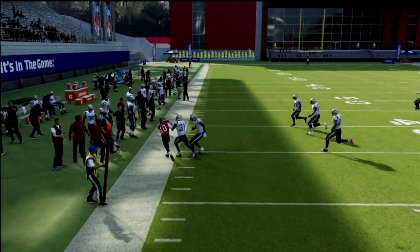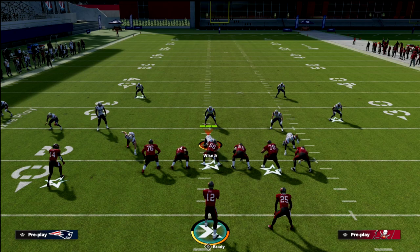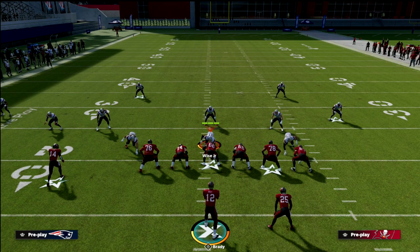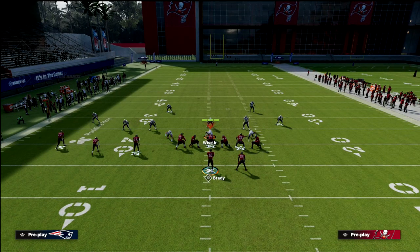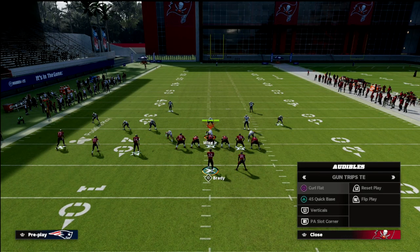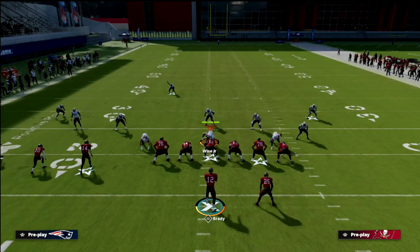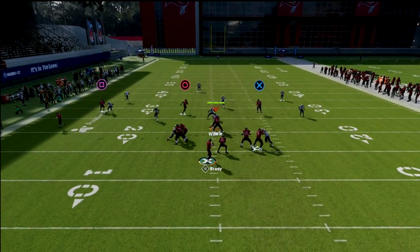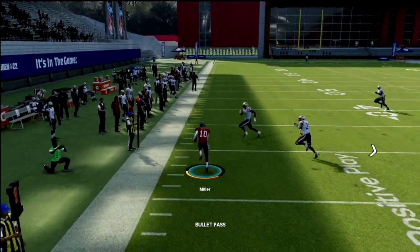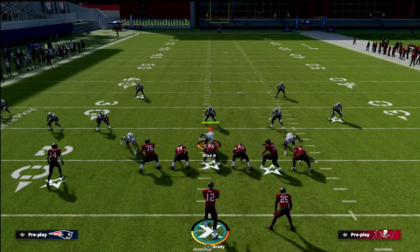One of the most popular concepts in Madden 22 is cover three Mabel coverage. Typically that means they put a cloud flat at a 30-yard depth and a curl flat zone at a five-yard depth. What you'll notice is a little glitch within this formation — when there's a curl flat defender, if that curl flat sucks in, you're going to throw to the flat every single time. It's one of the best ways to run this concept and a great way to frustrate people using Mabel coverage.